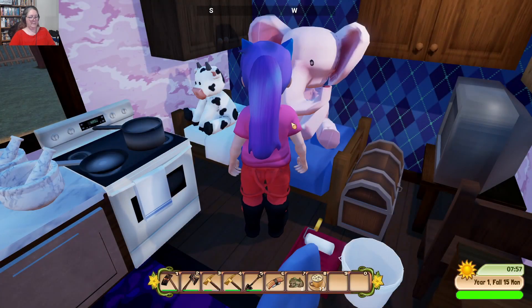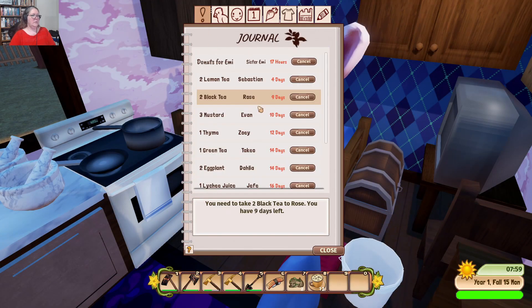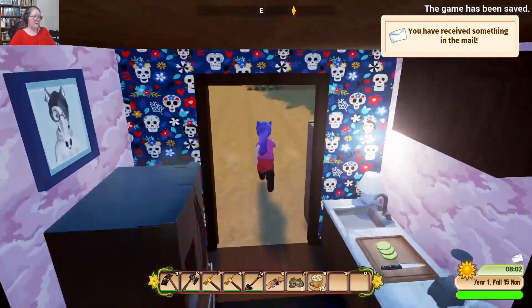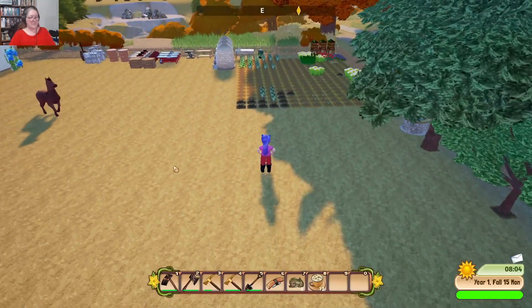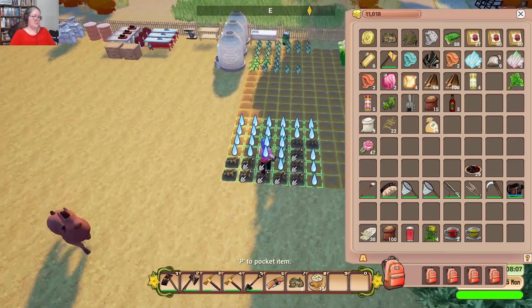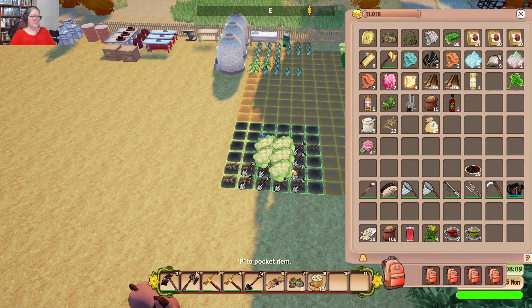Okay — Jay, donuts for Emmy. Let's go get Emmy's donuts as soon as we've done our watering. Hello pony — I'm going to need you in a minute, so make sure you've got everything done you want done.